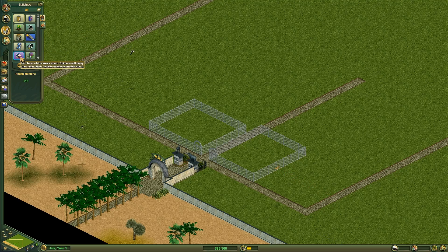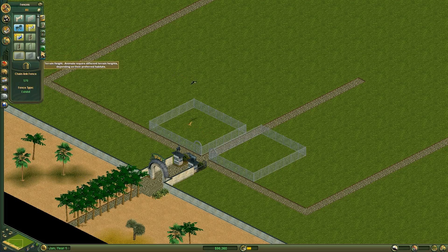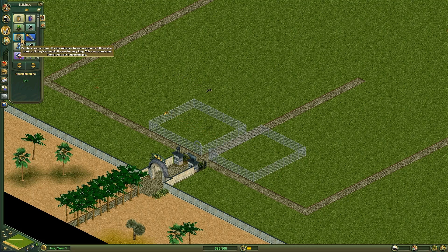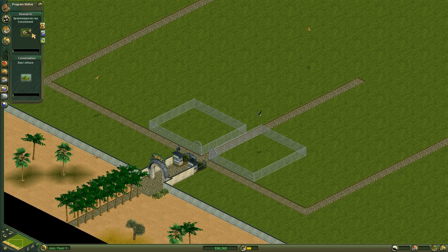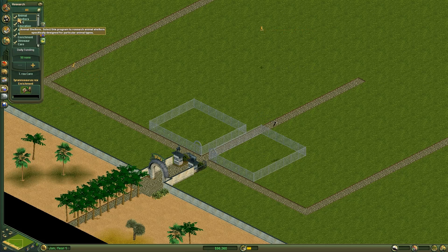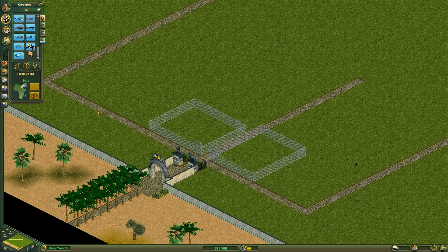You can unlock more animals — if I remember correctly, there's a research station somewhere. The icons are so small in this resolution. There it is — we can do research here. Let's do some normal research, the funding is at zero. Research is probably only for dinosaurs, which makes some sense, but I think there are more unlockable animals. This doesn't seem like a lot of animals. Okay, let's start playing.